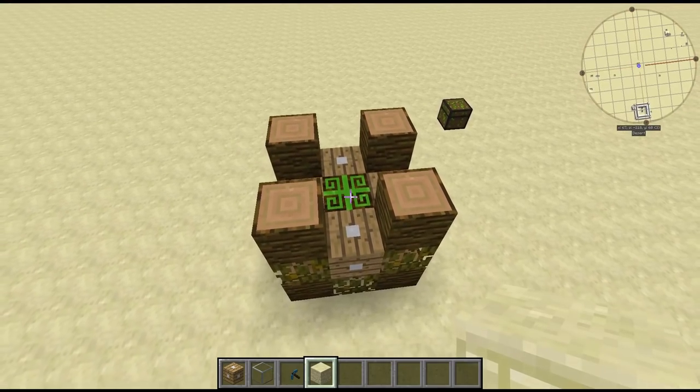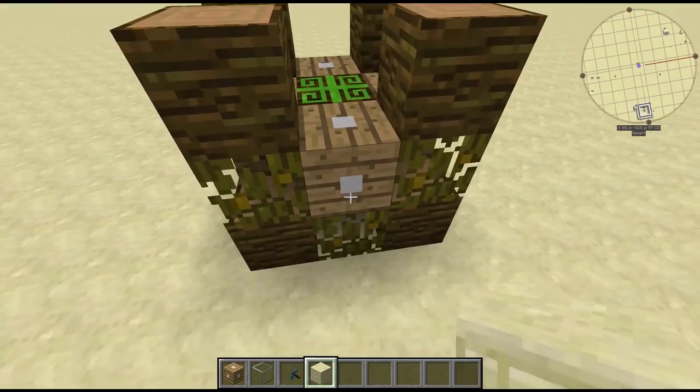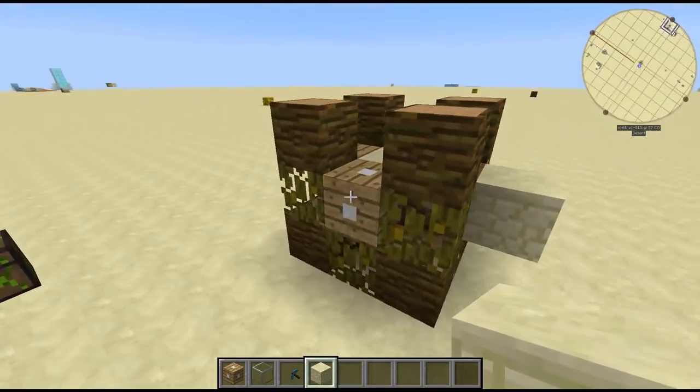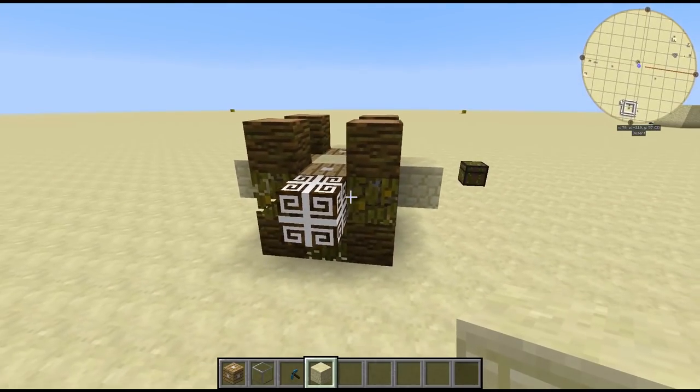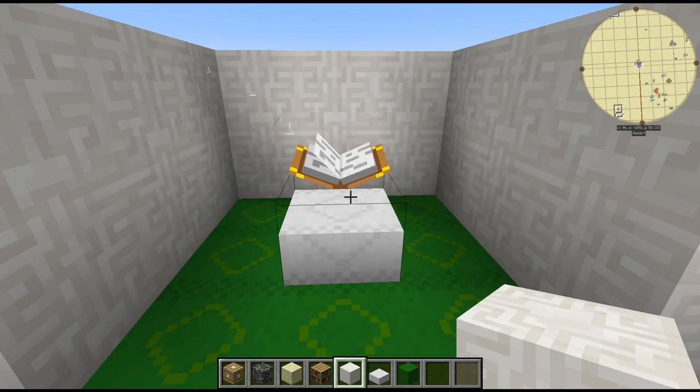Unfortunately, you can only use each block once. You can revamp and re-texture your enchanting table if you want to.